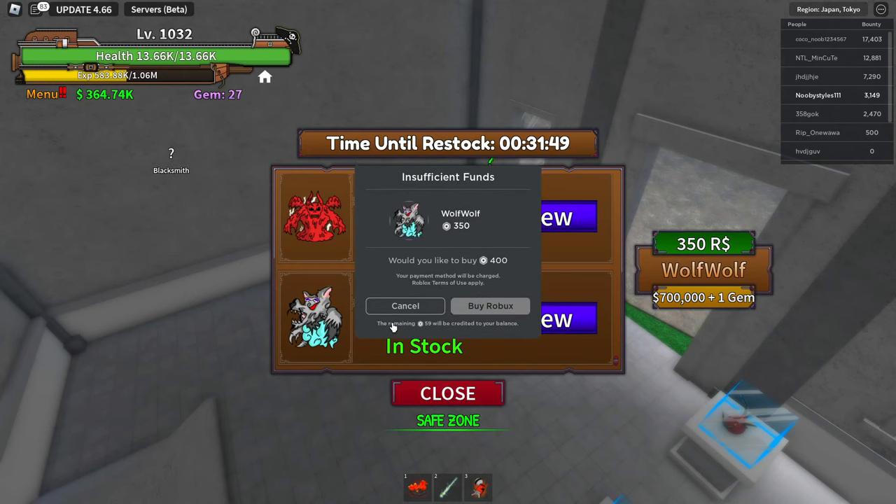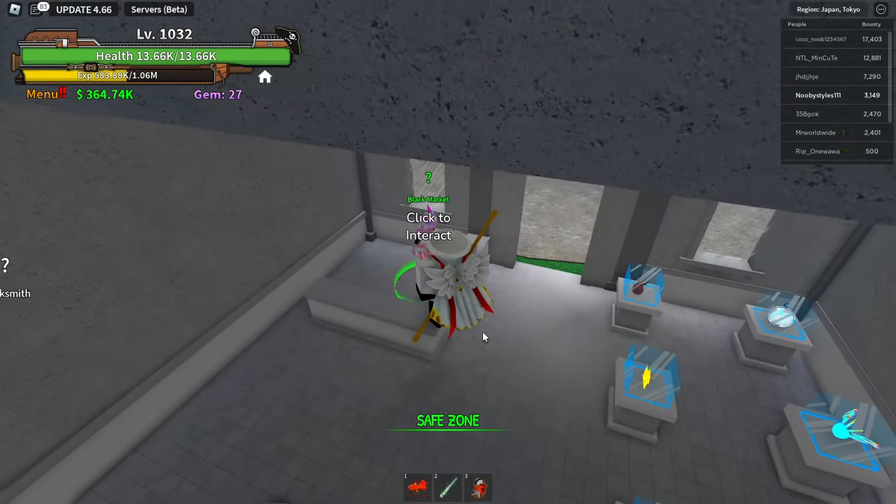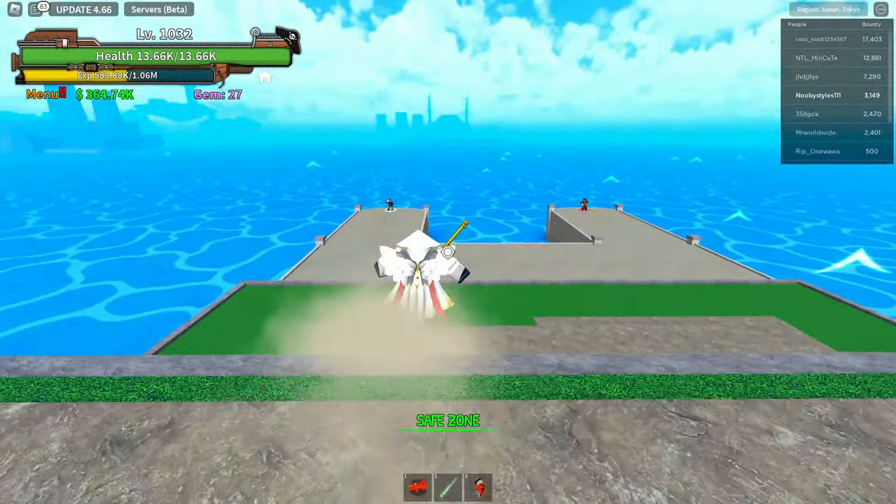After selecting your fruits, you have to click on the last fruit again. Click on it, then click Close. Now go ahead and go over to the Sailor and get yourself a boat.